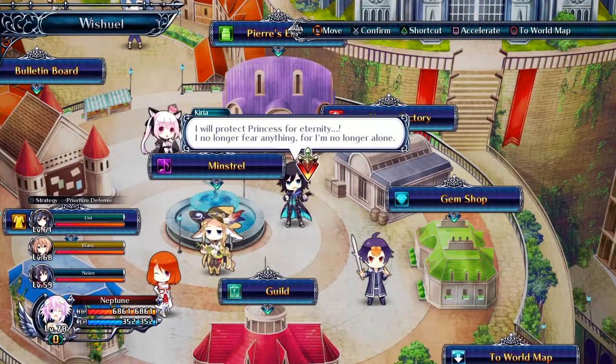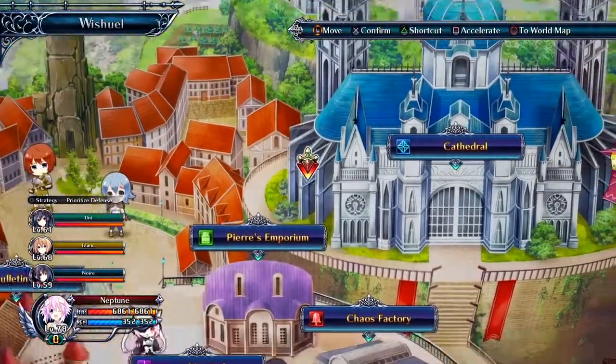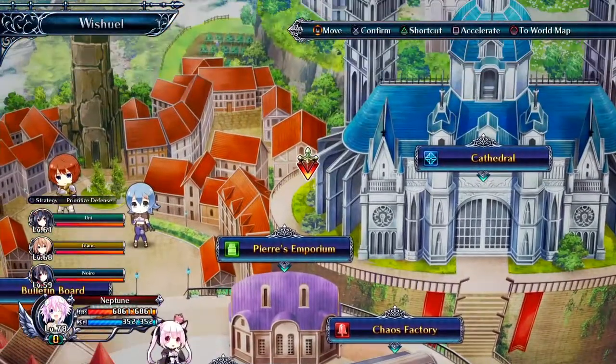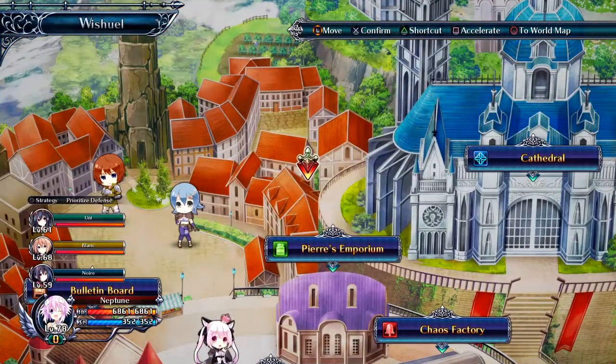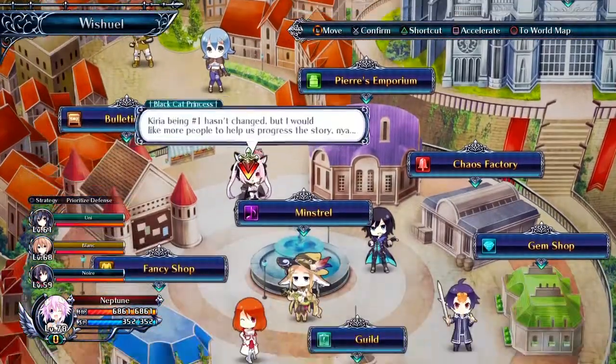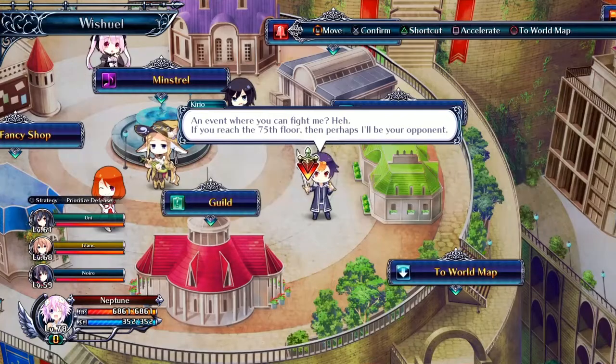What's up guys, DJ Don Juan here again. Today is going to be a small game review of Cyber Dimension Neptunia: Four Goddesses Online. I'd actually give it a seven and a half.